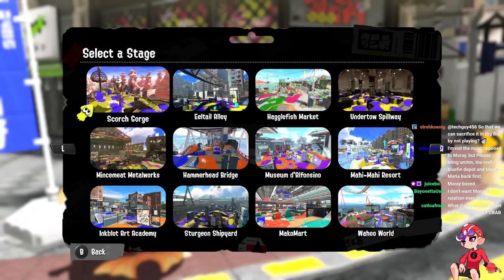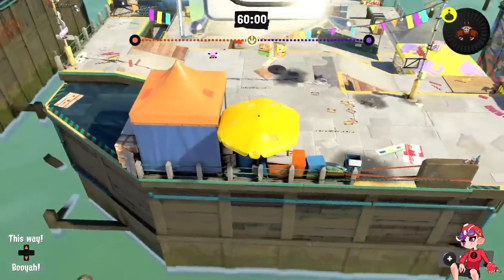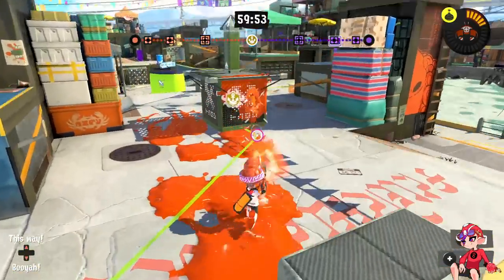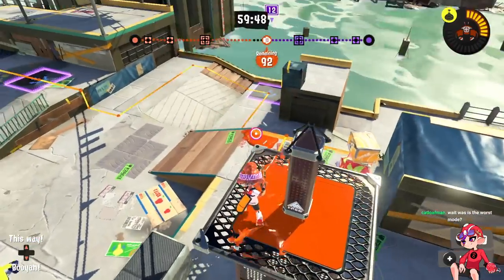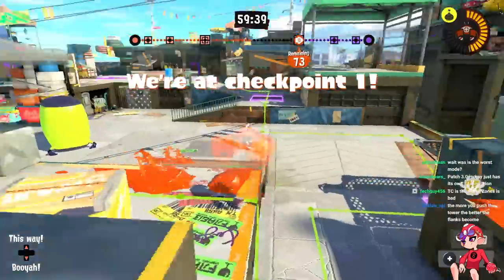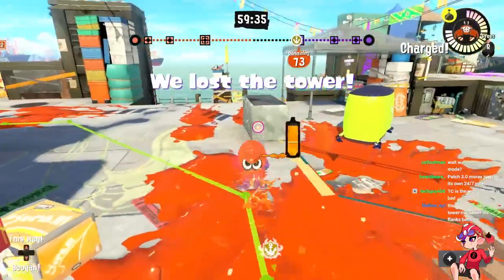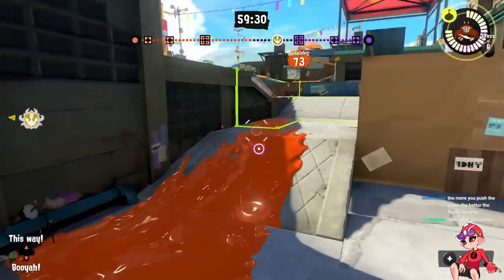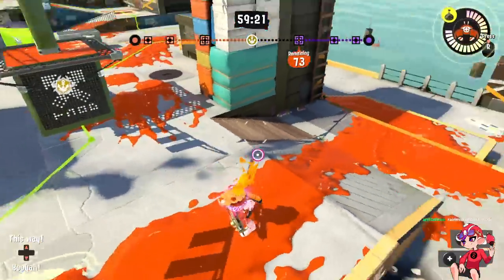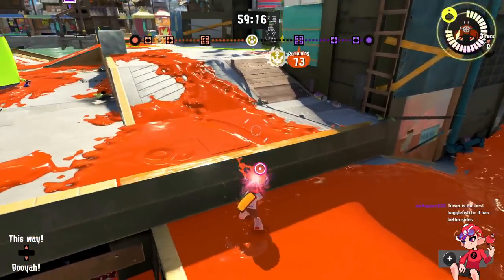Tower is the second worst mode because of special advantage issues, but crab — sorry — Tower does one thing that really helps with these maps. It saves it from being worse than zones right now. Remember how the sides aren't that great because of how the enemy team wants to position? Well, when the tower moves at least one person — generally the whole team — rotates all the way over here. That makes the flanks much easier and some of these routes become way better.